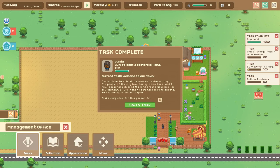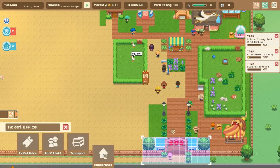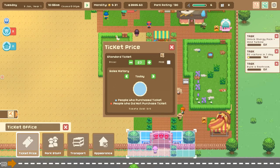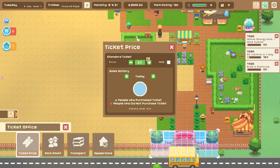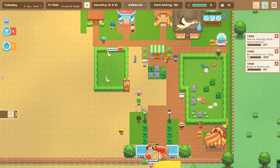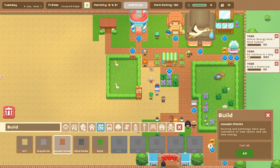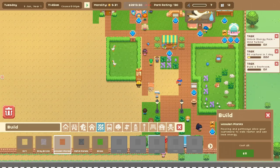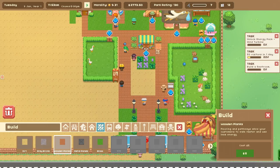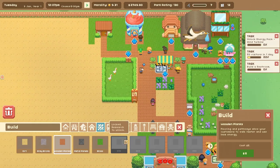The land is cleared and we finished that task — got a lot of money for it! That gives us plenty of money to focus on restrooms. I think we should also lower the ticket price a little, since a lot of people said it was too expensive. Maybe the real money is convincing people to spend at the shops. Let's make some little pathways — very nice — so people can come and see the little pigus.